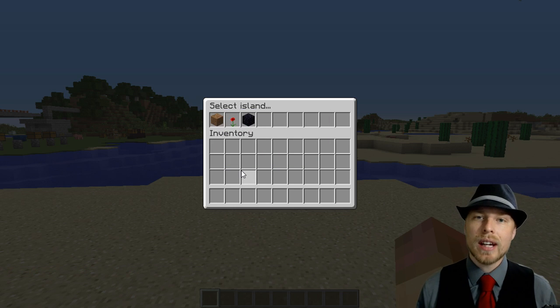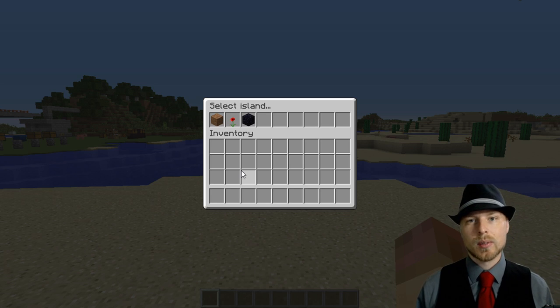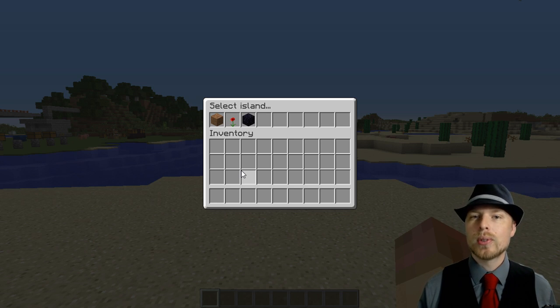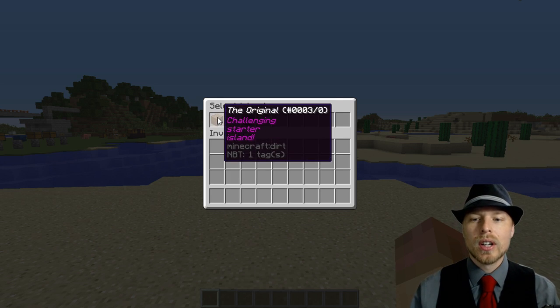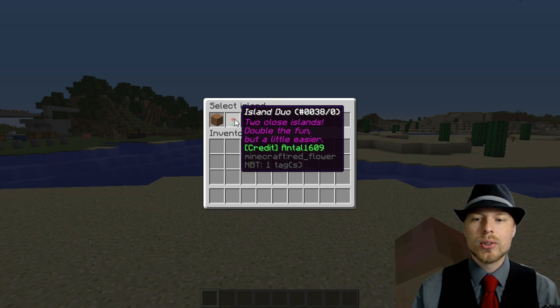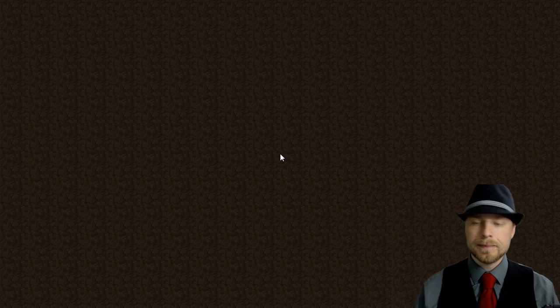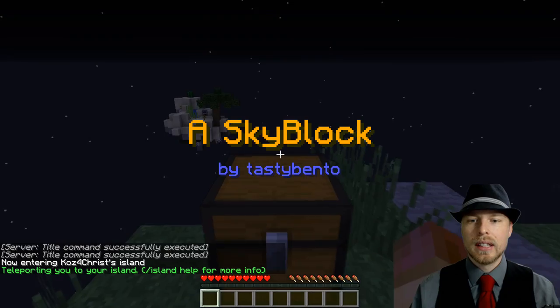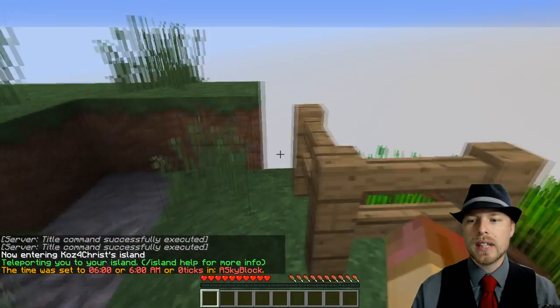Doing `/is` when you don't have an island will pop up a GUI giving you the option to select the type of starting island, which is really cool. Depending on your permission nodes, that determines what islands show up. Players can select which island they want to start with — you have the original, Island Duo, and Black Diamond. I'm going to try Island Duo and click that one.